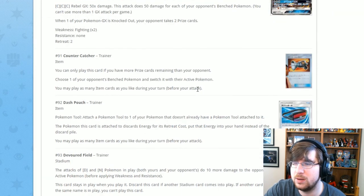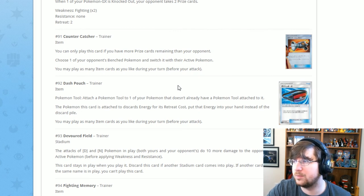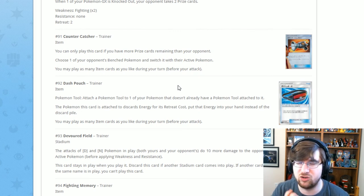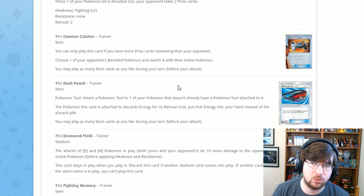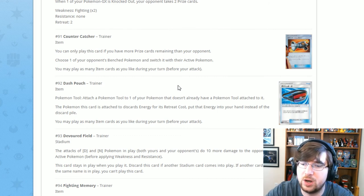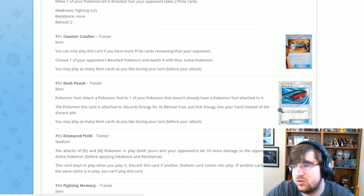Next is Dash Pouch, which could be really good in certain situations depending on how much you need energy from your hand. It could be really good with Raichu GX — attach it to Raichu, retreat out, and the energy is put into your hand instead of being discarded. Then Magnezone can just put them all back down. The Pokémon this card is attached to puts its energy into its hand instead of discarding it. Beautiful card.